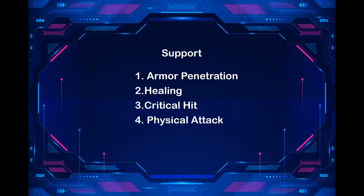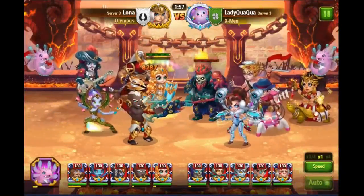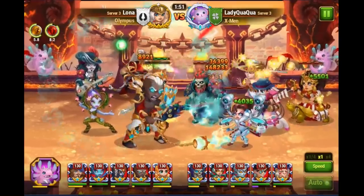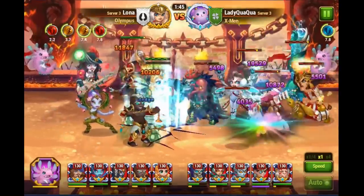Heroes that provide a team with critical hit chance are Sebastian and Jet. Some heroes already have a first artifact that provides critical hit, like Yasmin and Ishmael. In this case, the second support can be different, like physical attack. Our first choice for the second support hero is Sebastian because of his debuff abilities. With this, a team is less vulnerable to control heroes.